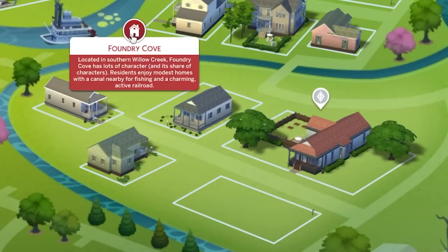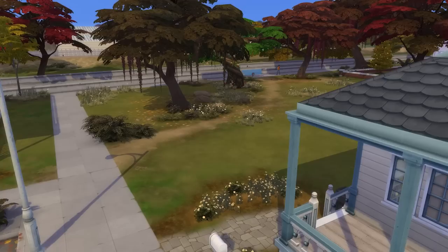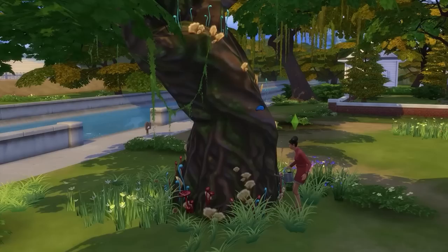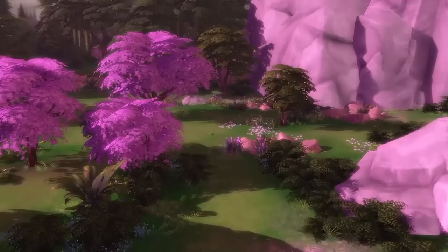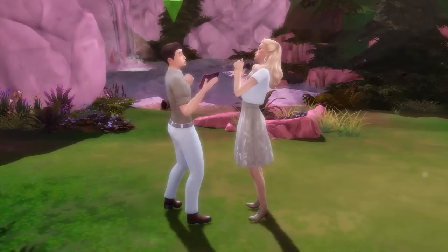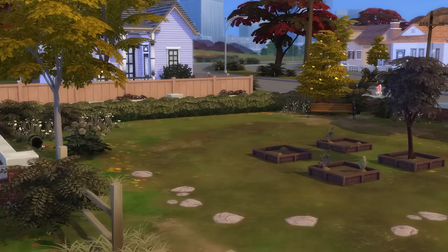First up is Daisy Hovel, which is a 30x20 lot located in the Foundry Cove area of Willow Creek. While at first this area seems a bit bland, the rather large and detailed tree to the left of the house is the secret entrance to the hidden world of the Sylvan Glade. This is an absolutely gorgeous nature-filled world with a stunning pink landscape, multiple fishing spots, and lots of plants to pick. Living in this neighbourhood means it's just one loading screen away rather than two, which we love.